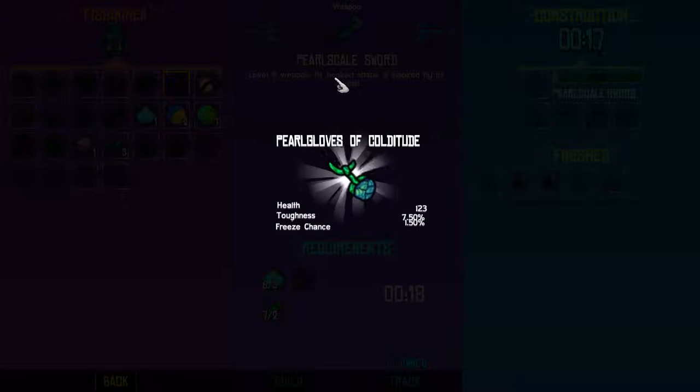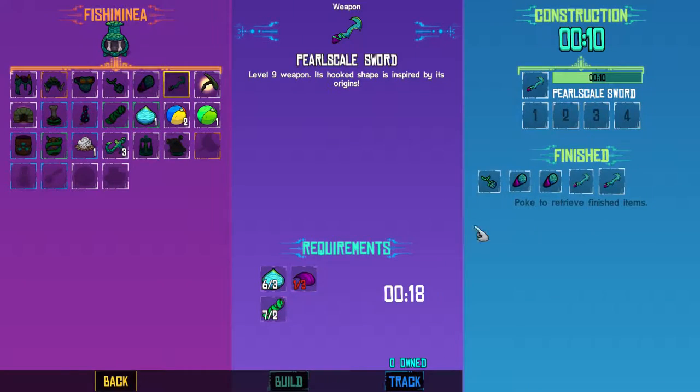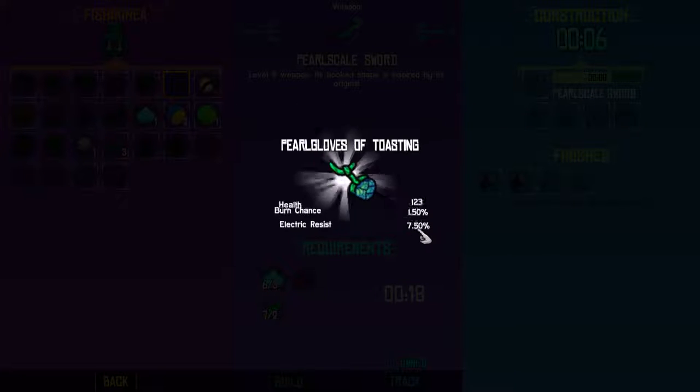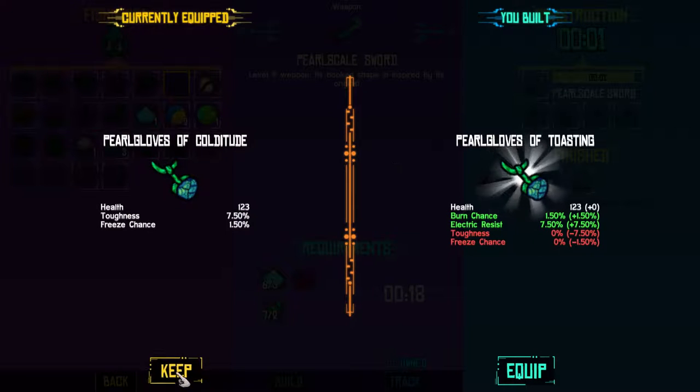These are gloves. Double the health and some toughness, which is actually quite nice. And more freeze chance. Let's hope these are green, though. White. Are they the same? I'll keep those.